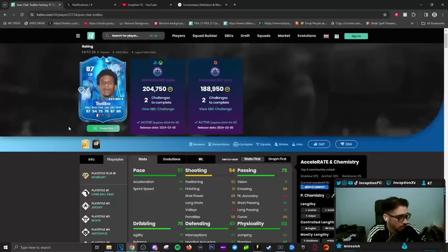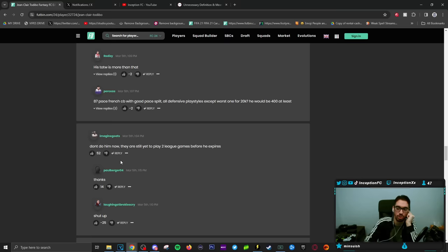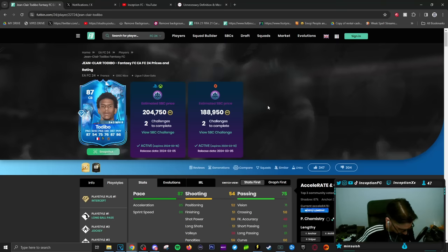Final verdict on Toadiebo. Food for thought — there's a comment: don't do him now, they still have two league games before he expires. You can wait and see if he gets some decent upgrades. Be sure to check the games Nice are going to be playing. A couple of things about the meta of this card — you guys know how I feel about defenders. I'll always go full meta if I'm being serious, because when you don't have full meta, these cards are super sus to play with.